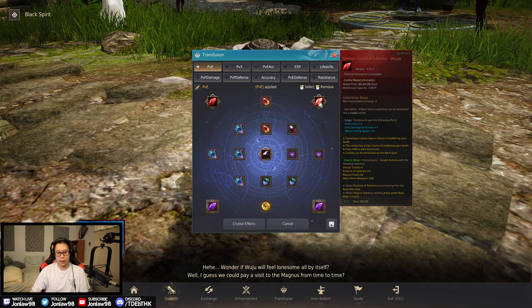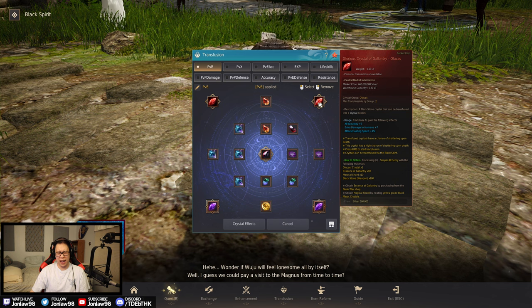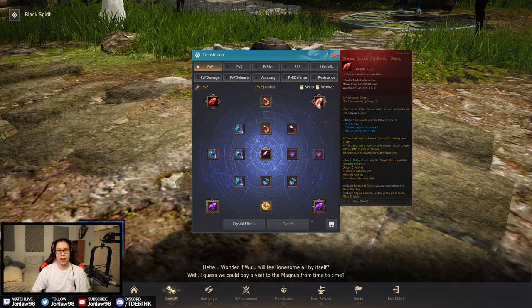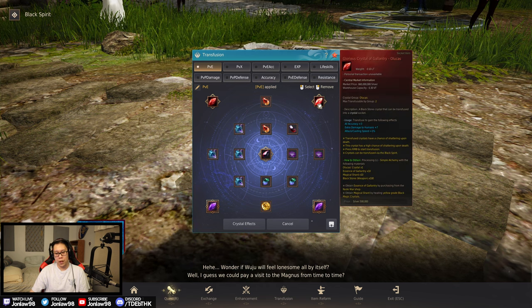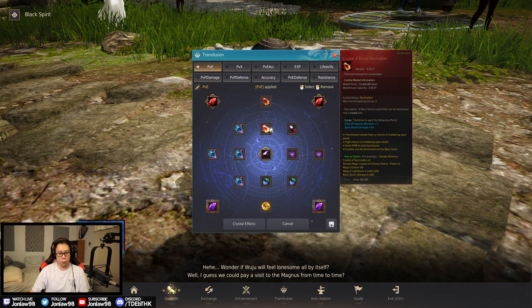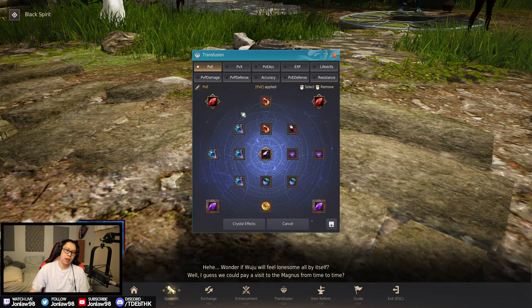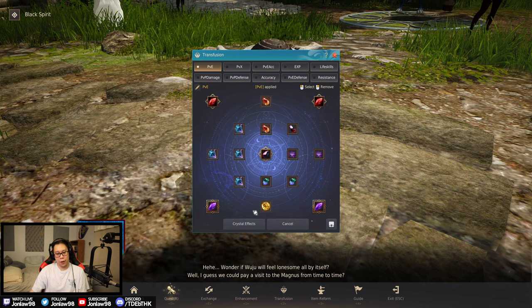Corrupted crystals are very cheap these days — they used to cost a lot more. We have two Glorious Alukas mostly for attack speed, cast speed, and accuracy, plus extra damage to humans for human-damage PVE spots. Then Brutal Decimation from Land of the Morning Light gives more damage to monsters and back attack damage, which is really nice.